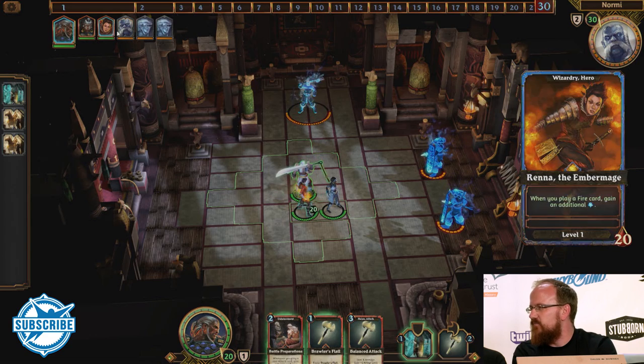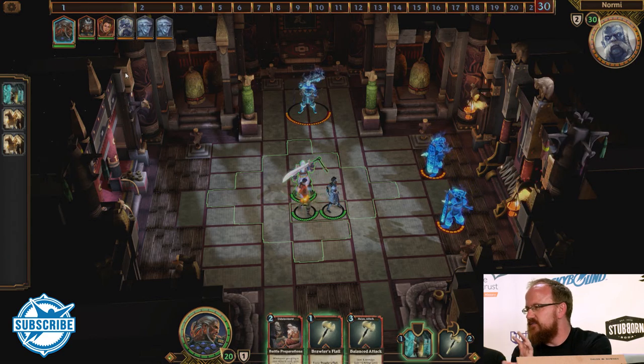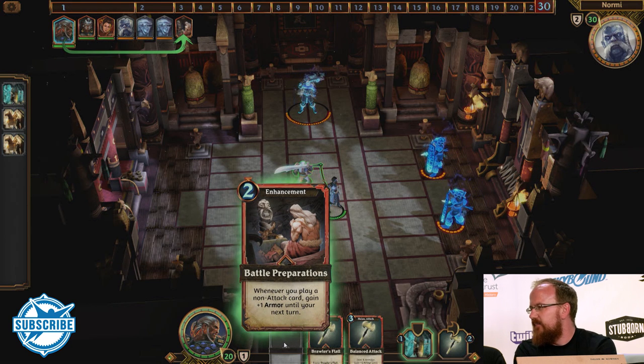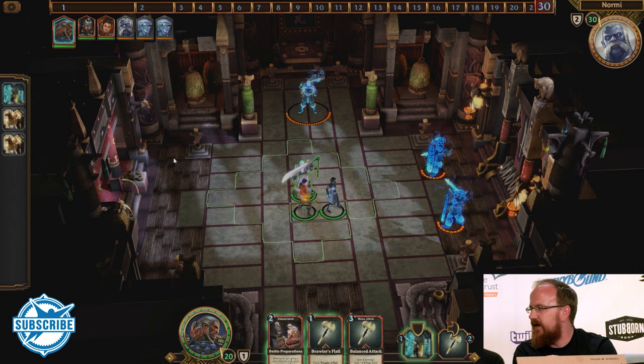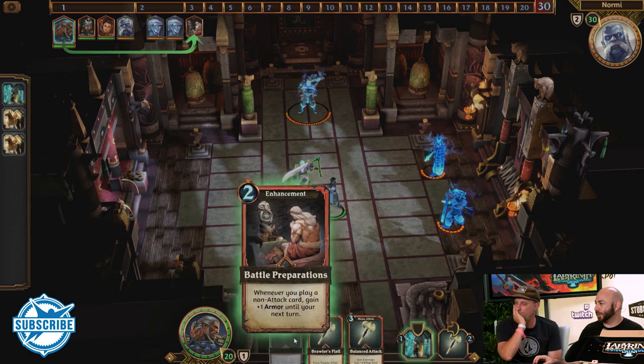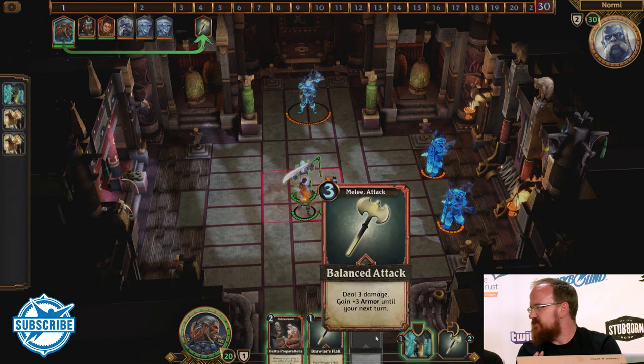One thing that's really new and different here is that all the cards, instead of costing something like mana, they cost time. That number in the top left that looks like a stopwatch — we call them ticks — that's the number of ticks that gets added to your clock when you play that card. So you can see it's showing where that character will act again. It really takes the whole turn-based strategy thing and makes the most of it.